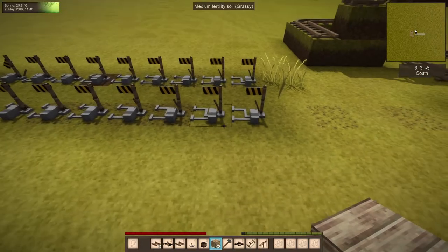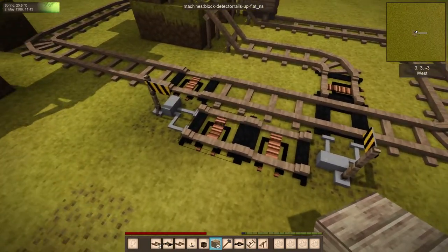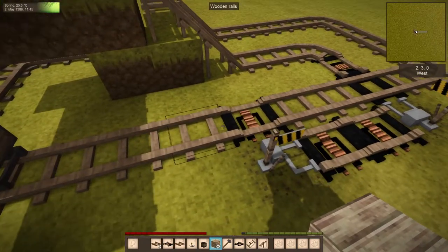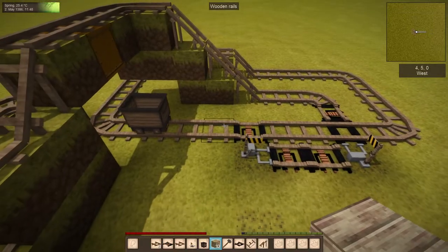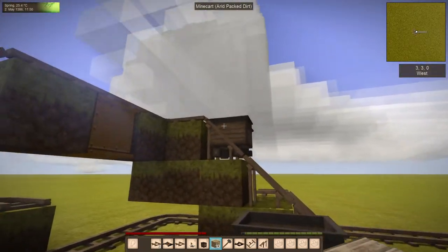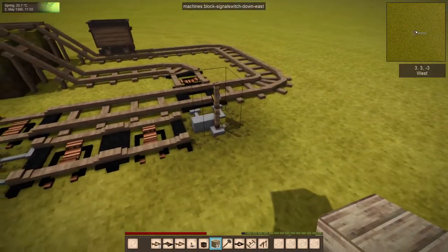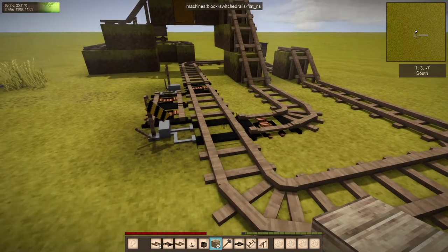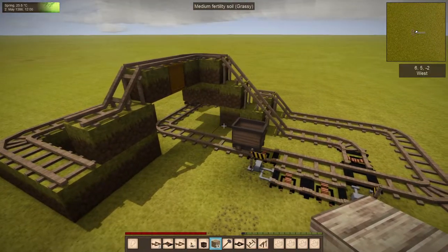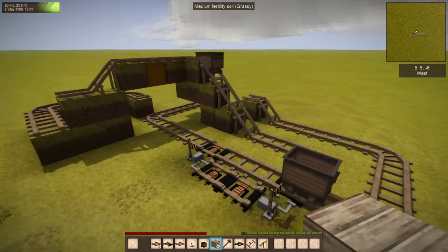The signal will travel right through all the different signal switches, and it can also transfer through these detector rails. This guy's about to load up — what's happened is it's heavy enough, it sends a signal based on the percentage of how full that minecart is. So it's sent enough to go here, then here, then here, then here, which switches this rail, and then this one just sets the rail back. It's sort of automated — you could have carts that wait around until they're full and then off they go.